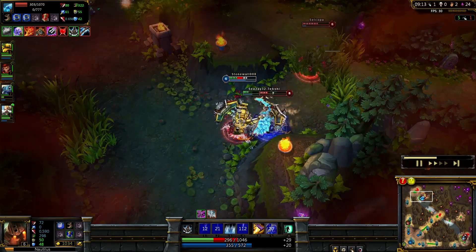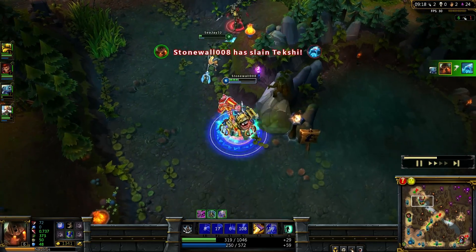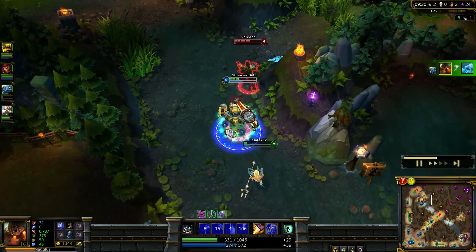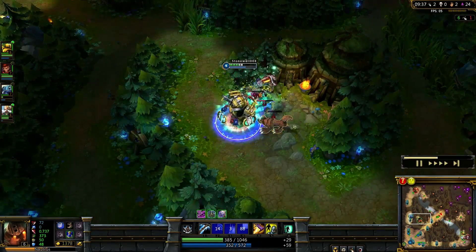That was terrible. We still killed her though. Yay, we got my blue buff. CJ the Fizz almost screwed that up and got himself killed. But I don't think Jarvan wants to mess with me or feed me anymore.